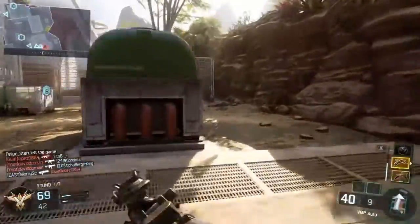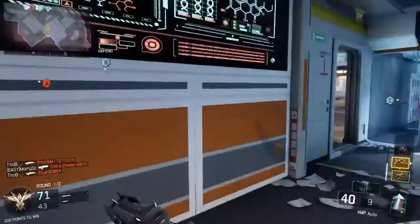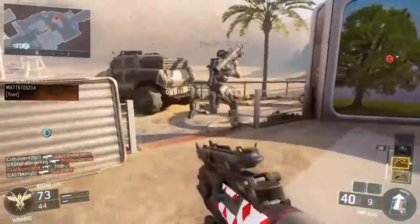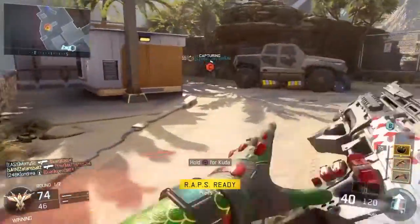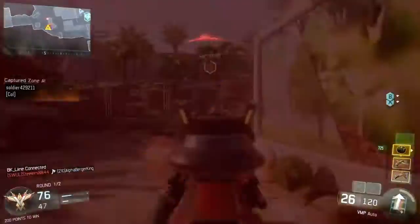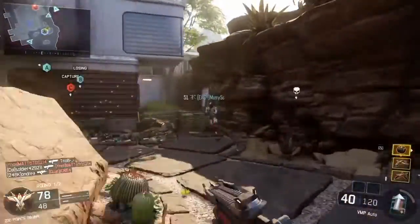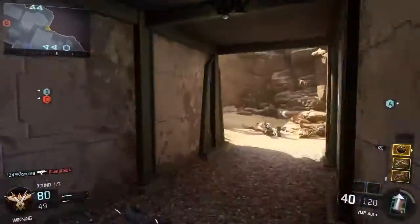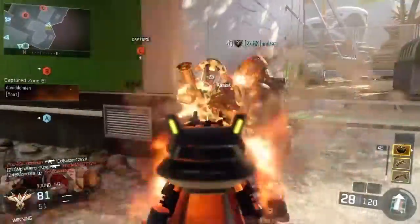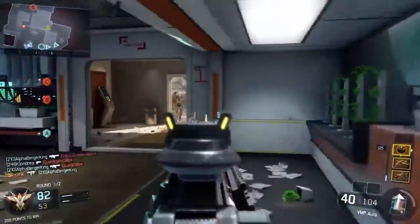Once I get near their spawn I'll basically jog around the area until they start capturing a flag, like they're doing now capturing C. I'm playing with one other guy — that's all you usually need. I have all my killstreaks ready but I'm not going to send them off yet. I'll save them for the next round because I think they'd expire before the second round begins.